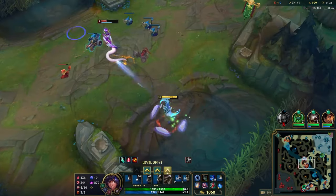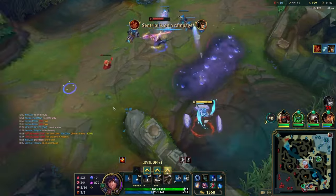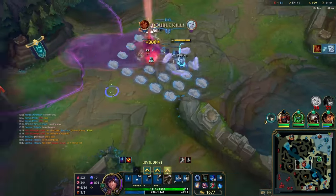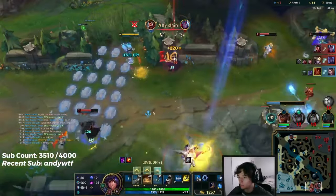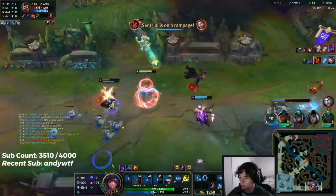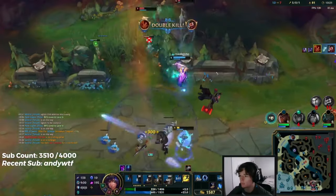Hey everyone, my name is Centrial and I'm a Taliyah one-trick who is currently GM and peaked at over 1200 LP Challenger last season in NA. This is my full guide on how to play Taliyah. I tried to cover absolutely everything to ensure that every Taliyah player, no matter what skill level from beginner to advanced, could get some value out of it. There are chapters and timestamps pointing to all the different sections so you can revisit certain parts or look for topics you want to know more about.